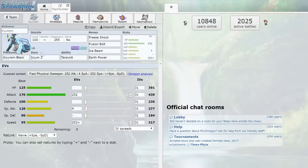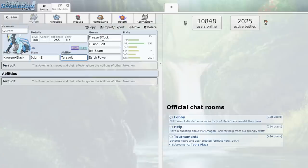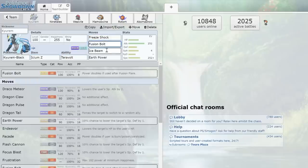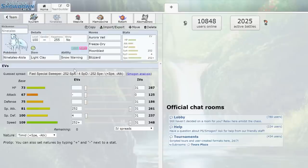First up we have Kyurem-Black — this is actually the only ice type in OU, so we had to include it. It's got the Ice-Z and it's basically here to punch holes in the opponent's team. We're working with Thunderclap, Fusion Bolt, Ice Beam, and Earth Power. This thing is pretty damn powerful, and we're able to take a decent amount of attacks with that base 100 defense. Max attack and speed, naive nature, since we're a mixed attacker.